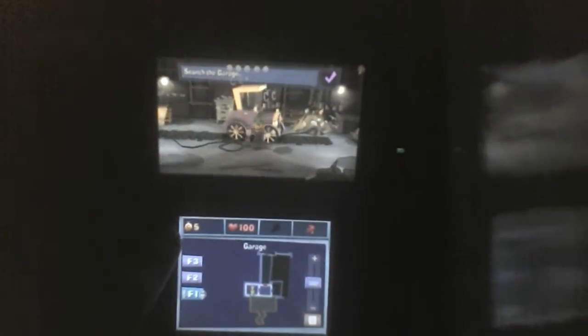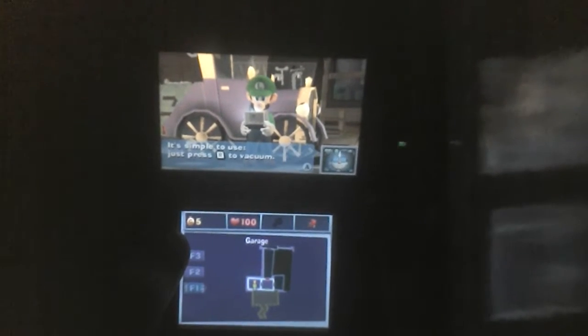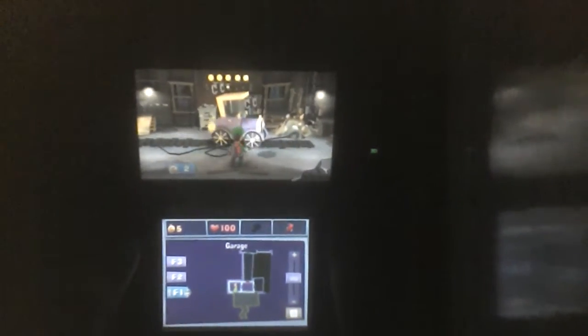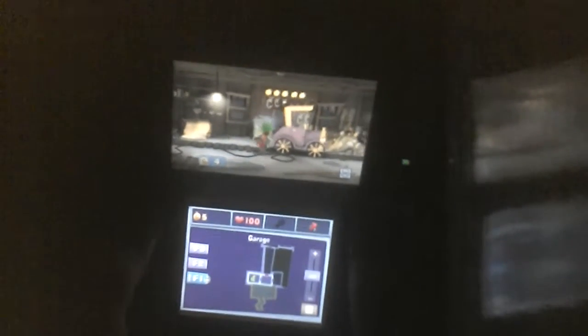Luigi made some noise searching the garage. E. Gadd calls in: 'Ah, you found it — good work, Luigi! That there is the new and improved Poltergust 5000. It's simple to use — press the R button to vacuum, very good for hunting ghosts. Why don't you test it out on some of the junk in that room? Go on, give it a roll.' So we've got the Poltergust, and it's much more than we had before.